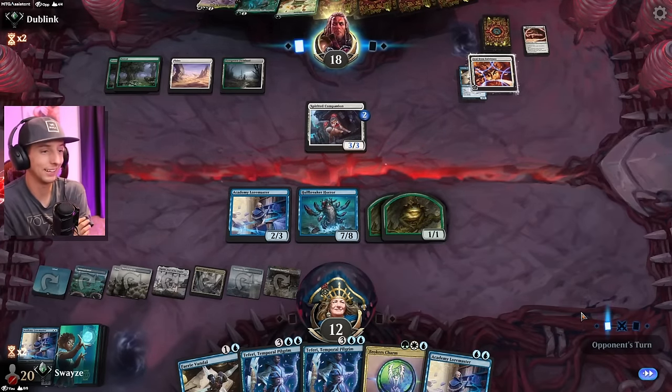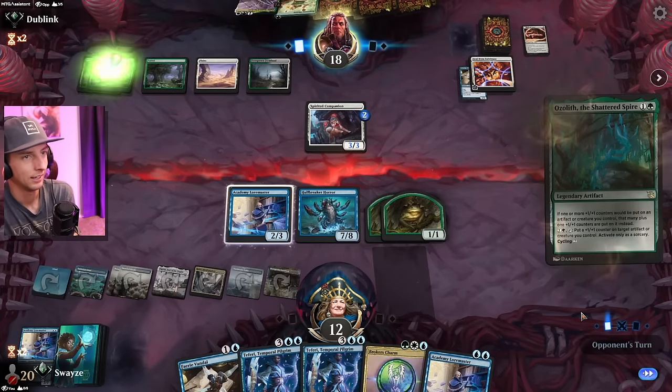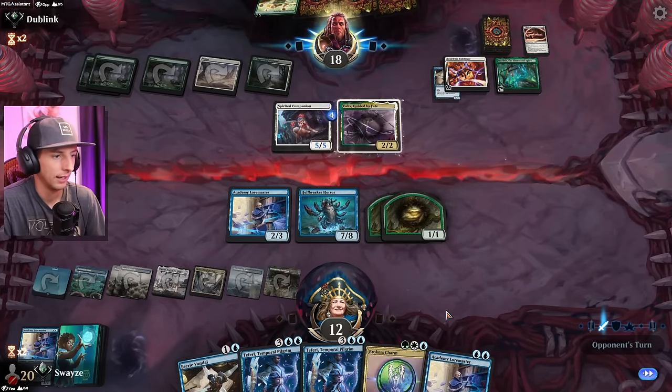They could have a Seal from Existence, but it doesn't matter. We've already got two frogs on the field doing the exact same thing. Even if they somehow have it — they don't even have it. That's a wrap.